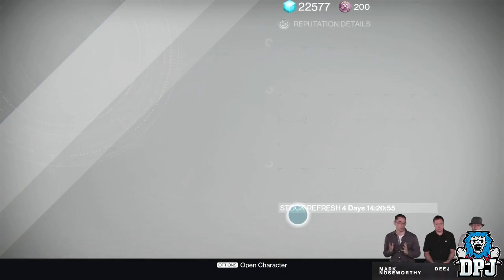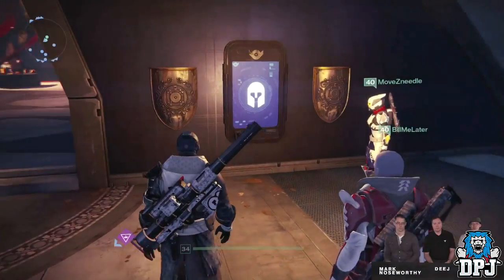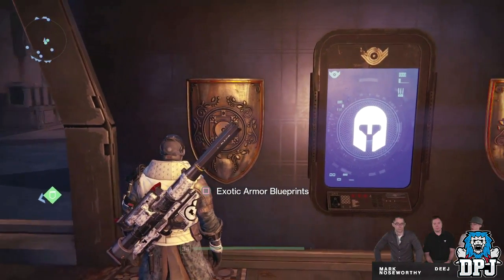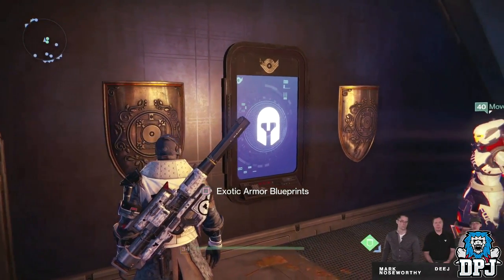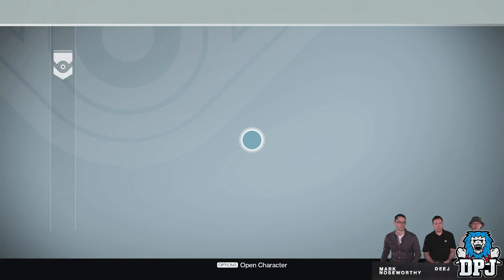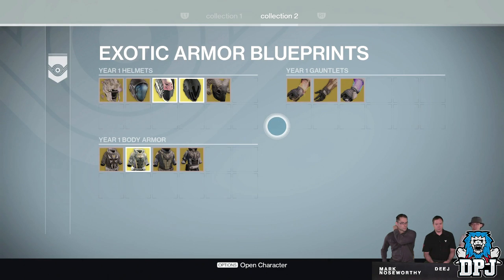We then see the crucible quartermaster, who also has bounties for us to complete. We get to see the exotic blueprint terminals located in the vanguard room — weapons and armors have different vaults. These exotic vaults will always have exotics you have unlocked, so even if you accidentally deleted one, you can go back here and pick it straight back up.